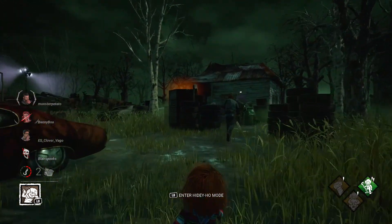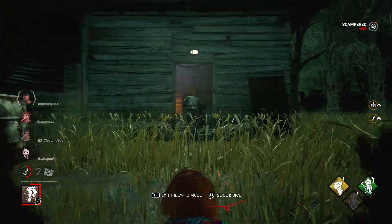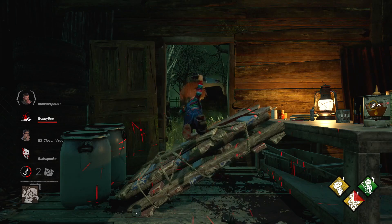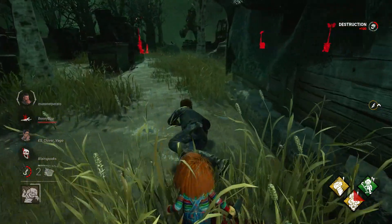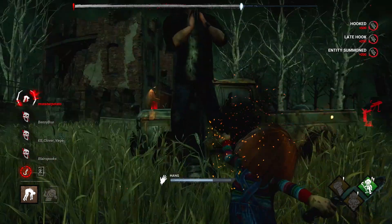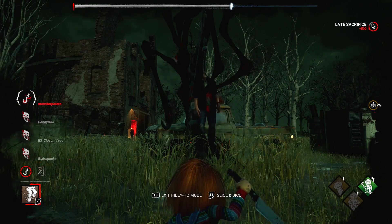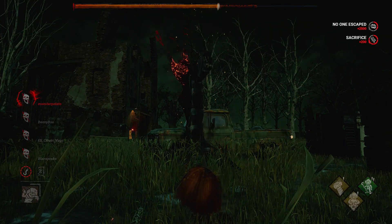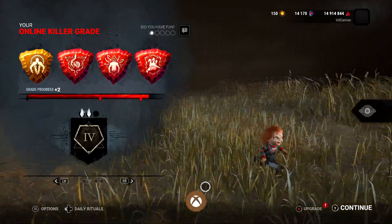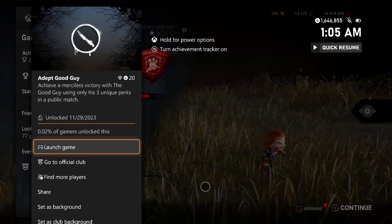When it comes to Chucky, it's going to be a matter of applying the appropriate gameplay style whenever you can. Make sure you are stealthy when you need to and more aggressive whenever you are stringing together a massive sequence of hooks, and you should be able to get the most out of his abilities and this perk loadout. The best way to do well with Chucky is making sure you use Hidey Ho mode whenever it's going to be most advantageous, picking your shots carefully, and eventually you should be able to manage that quad sacrifice. Once you pull it off, you should hit the results screen with that Merciless Killer status and take care of this achievement, which is going to be 420 gamerscore.